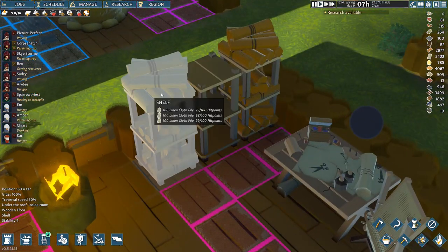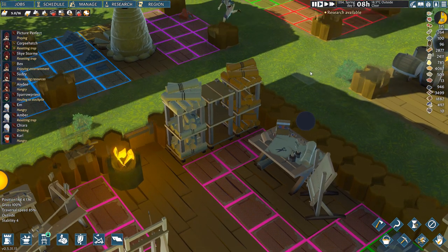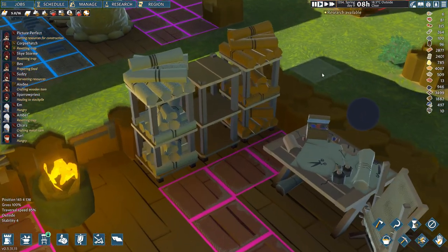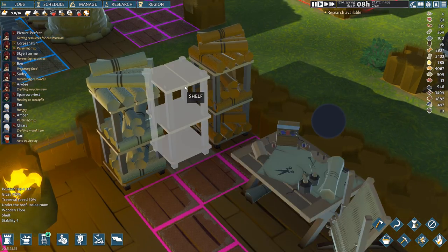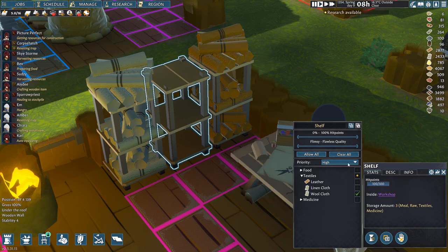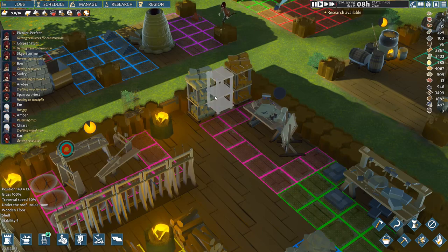This is set up for apparel - any clothes they make at the sewing station. Over here we've got shelves for linen cloth and woolen cloth. Woolen cloth hasn't been implemented yet - I'm guessing that's going to come along when they introduce animal husbandry. If you disassemble woolen clothes you get wool or woolen fabric, and this shelf is set up for woolen cloth. This one is set up for leather.